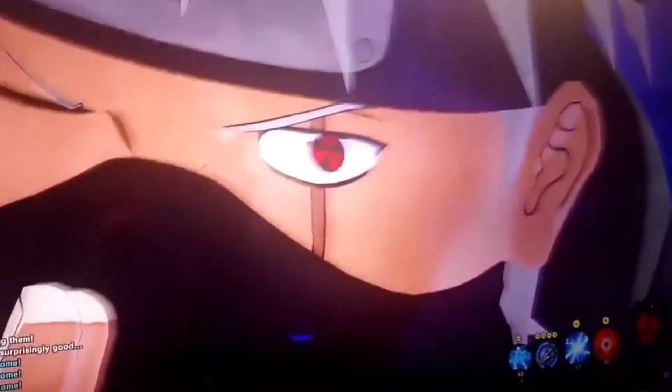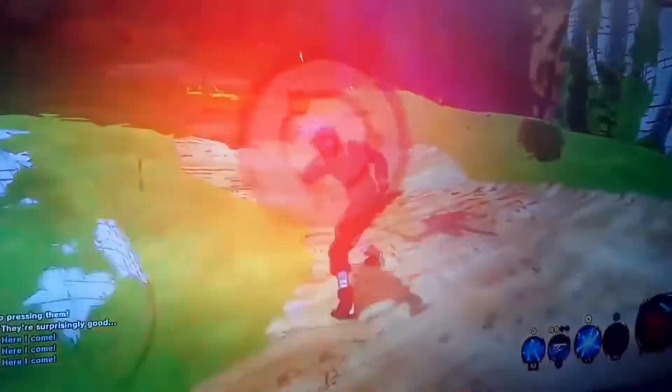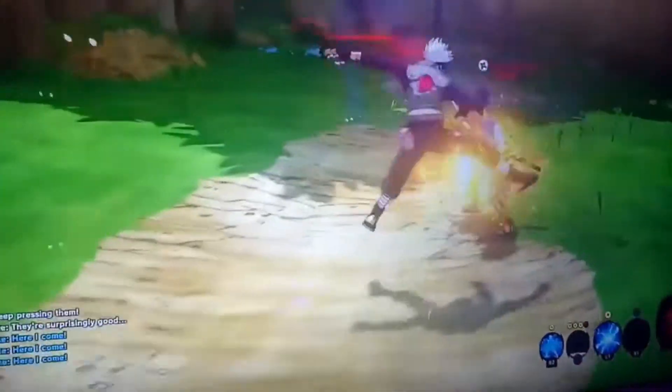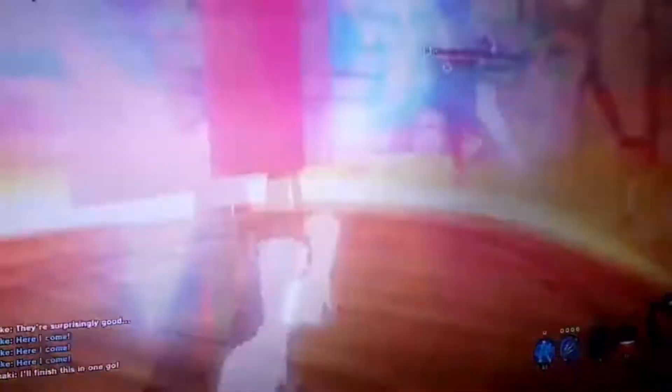We're going to see him use a Kamui down here, which looks like it kills Sasuke in one hit — you see the KO pop up. They had said there wasn't going to be any single-hit KO abilities, so I imagine Sasuke was just low on health to begin with. I don't necessarily see the range or exactly how it works.